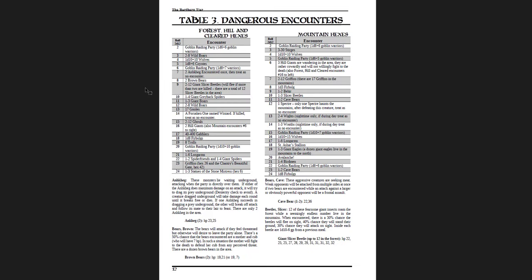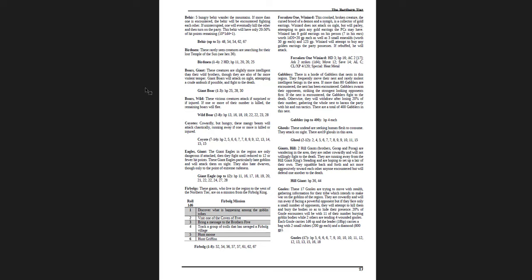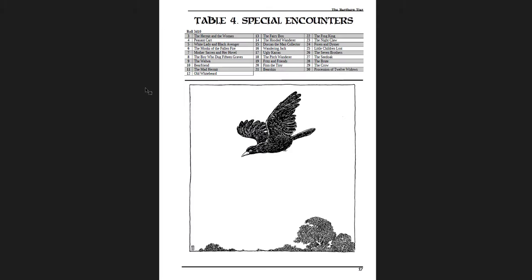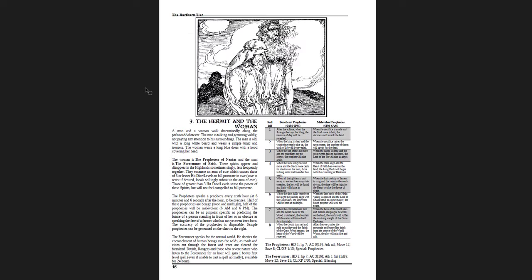Then you get some dangerous encounters — much more what you'd expect: Onkeg, Knolls, a forsaken one named Winniard, goblin raiding parties, Long Arms, Griffins, that sort of thing, with forest, hill, cleared hexes, and mountain hexes. You get a description of each encounter. Then Saint Ashar's Stallion brings you to the special encounters. These are on a 3D10 table, so it's curved — you're much less likely to get the hermit and the woman in the procession of the 12 widows than something in the middle. This is where the book really shines.